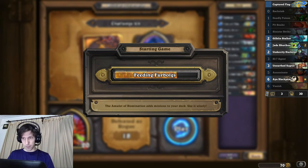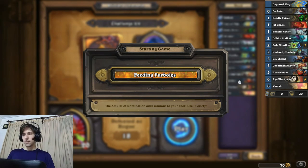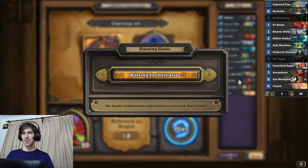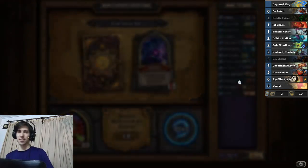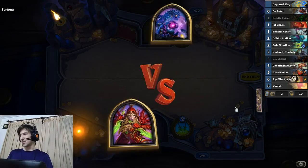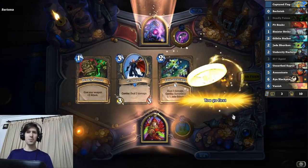I should also pop open the deck. So the idea from this point forward is going to be minions, lots of minions. And if I get more Jades I'm definitely gonna take them, because Jades are okay if you just have Aya Blackpaw, but obviously the more Jades the better. It'll be like a bad Jade Druid, which is probably good enough to win.